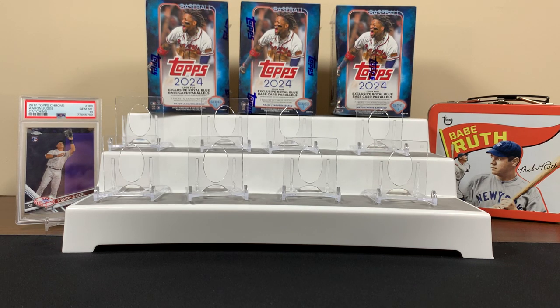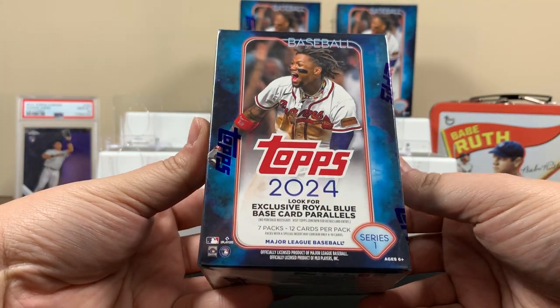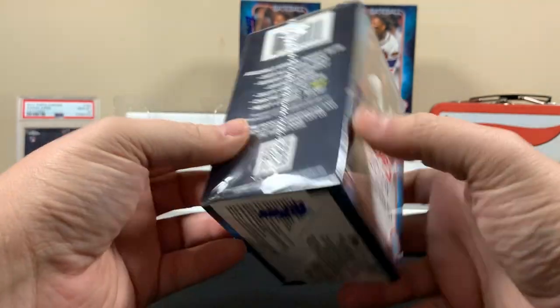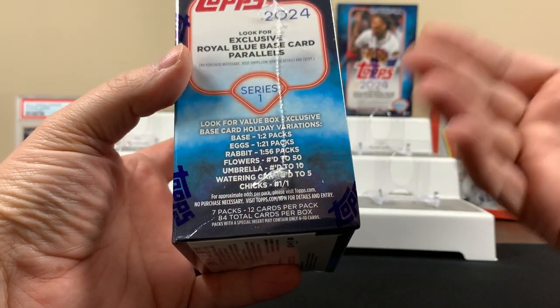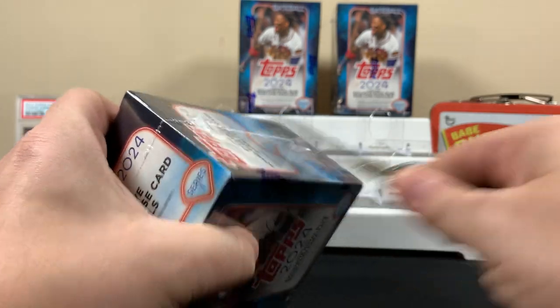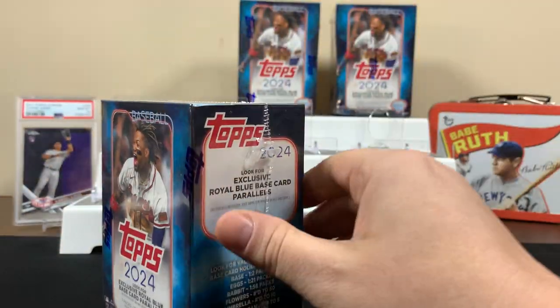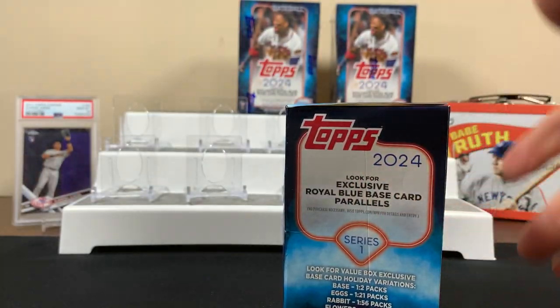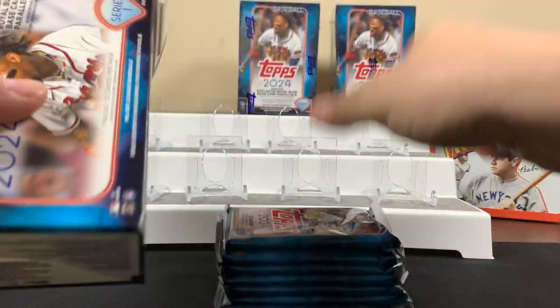We're back with another one, getting into some blaster boxes of Topps 2024. A little under the weather but we're still ripping cards. We're looking for the exclusive royal blue base parallels in this. It's kind of like a spring-themed set, similar to how Topps Update had the Halloween inserts. If you like this kind of content and you're not a subscriber, please consider subscribing — join the journey with us. We're gonna be opening cards!